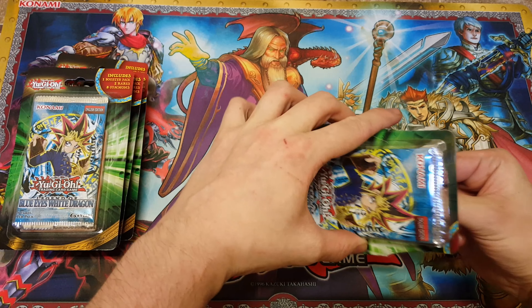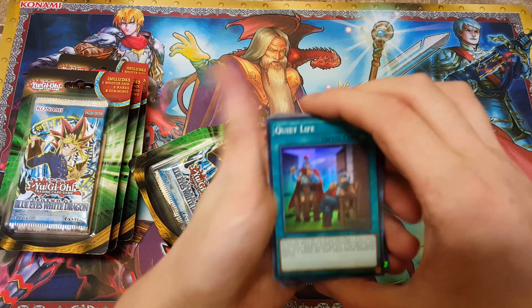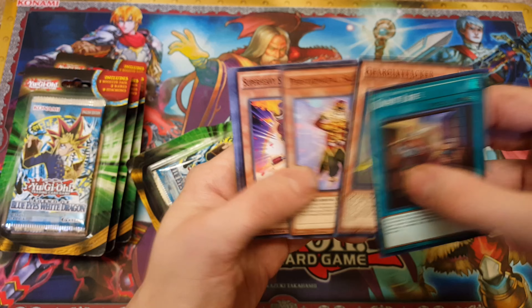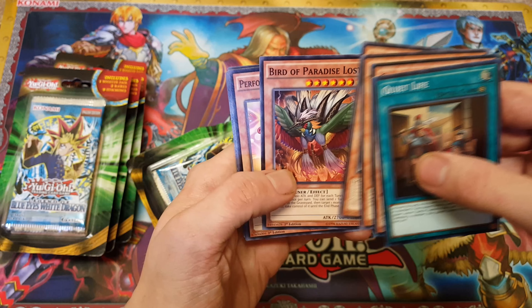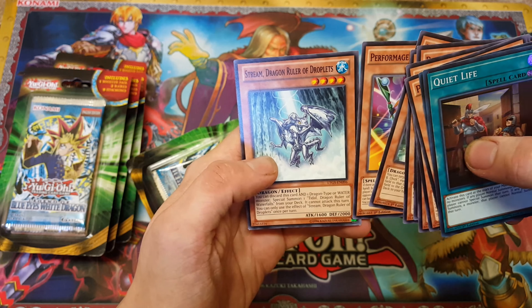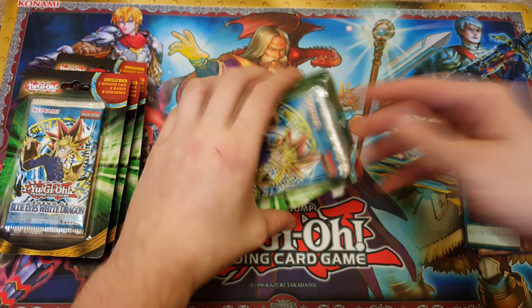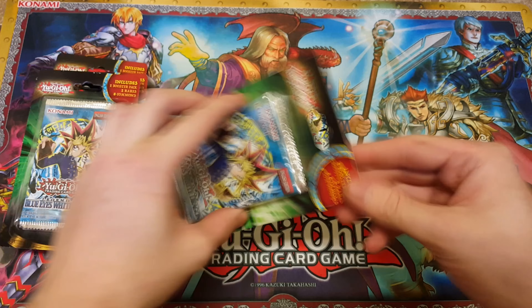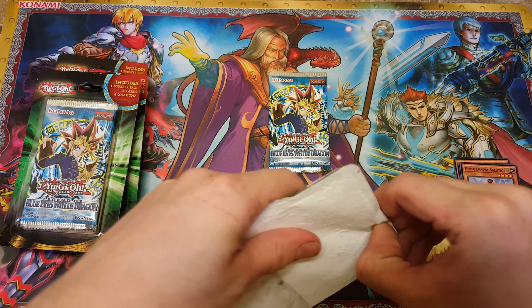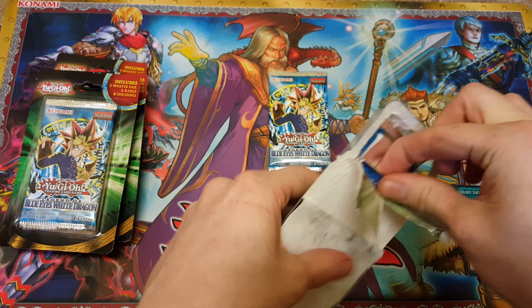I never pulled anything too significant except the Gaia the Dragon Champion and a couple others, but nothing ever too crazy. So we got Quiet Life, Girga Attacker Form Pal, super heavy — there's usually not too much good stuff. Bird of Paradise Lost, Trick Clown, Aroma Jar, Black Metal Dragon's pretty good, Stilts Launcher, Stream Dragon Ruler of Droplets. Before we open the packs, we're going to take out the extra cards first — I think I see a Link Summon monster.